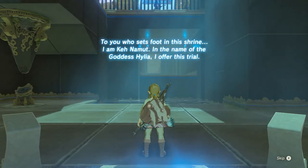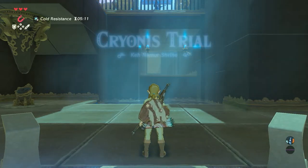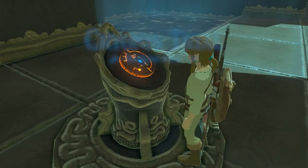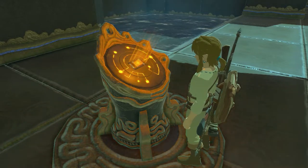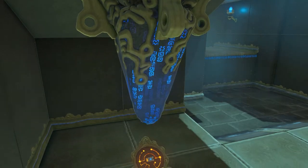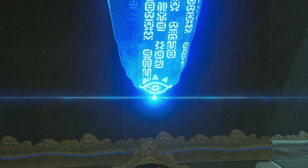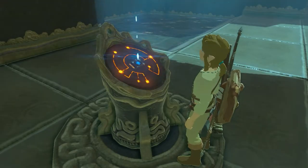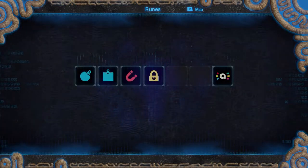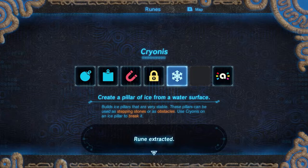To you who sets foot in the shrine, I am K-Namut. In the name of the Goddess Hylia, I offer you this trial — the Cryonis Trial, K-Namut's Shrine. Sheikah Slate authenticated, distilling rune. Create a pillar of ice from a water surface. Rune extracted.